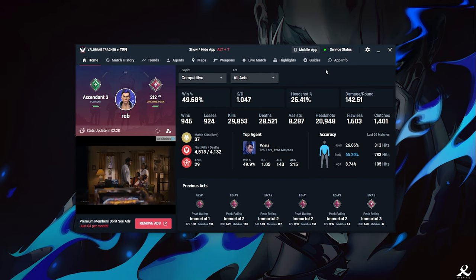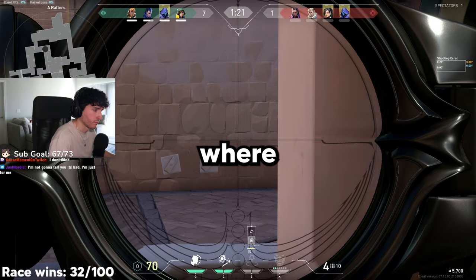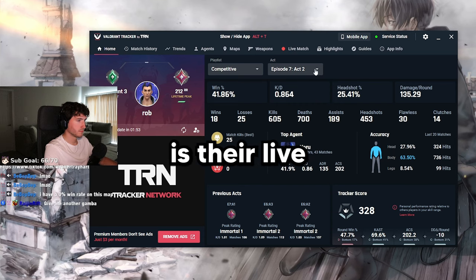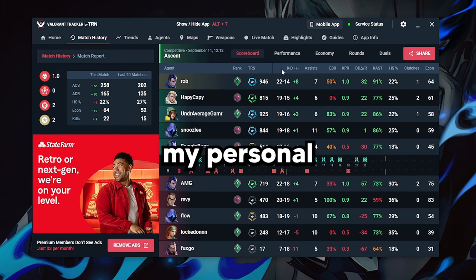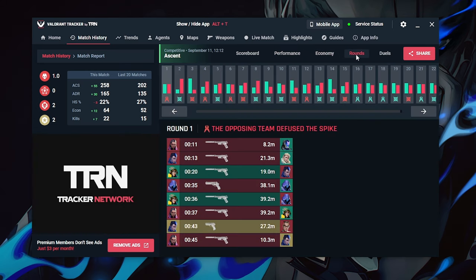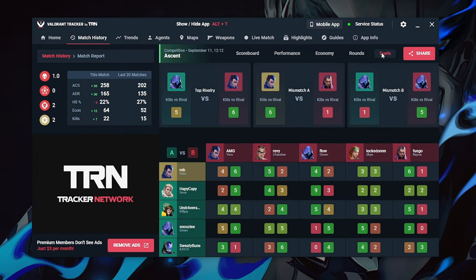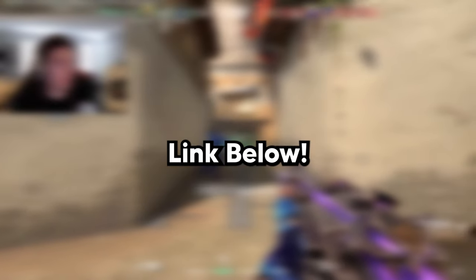Are you tired of being in the same elo every act? You hop on Valorant, win a few, lose a few, and hop off with no improvement. That's because you need Valorant Tracker. They have a great stats overview tab where you can check your headshot percentage, agent win rates, map win rates, and more. Another great tool is their live match info tab. But my personal favorite is their match history tab — I check it every day I play and review exactly when I was playing bad to see how I can turn it around. Download Valorant Tracker with the link in the description.